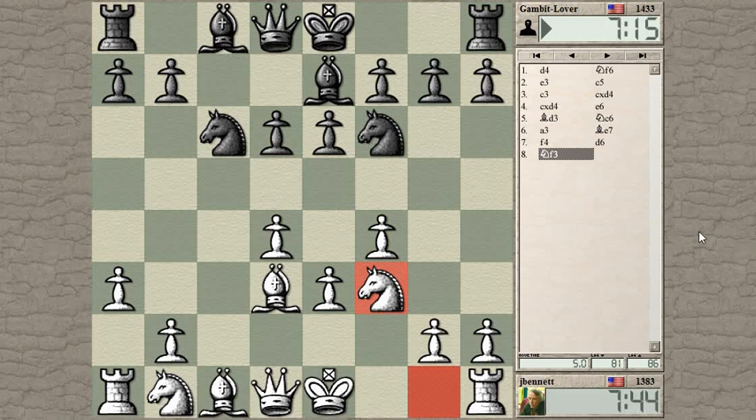The problem piece in this setup is going to be the dark-squared bishop, and I'm going to leave that for later. The plan is to go quickly for a kingside attack, and only bring this bishop in when you need to or when the attack runs out of steam.